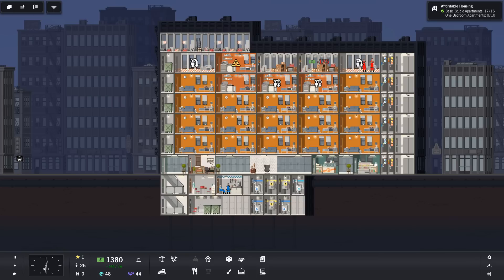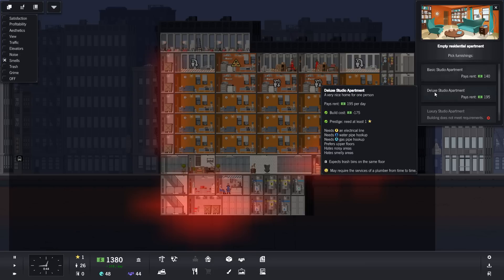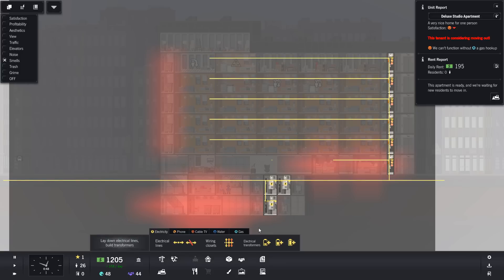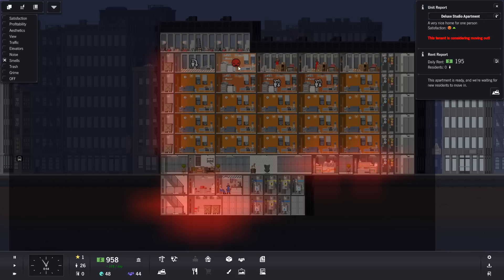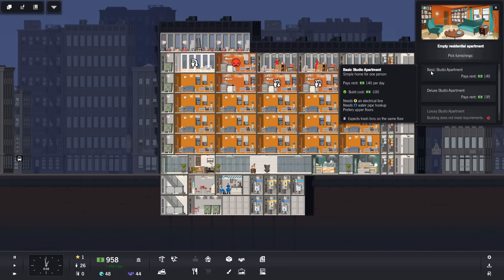Deluxe. I don't know how noisy this is down the side here - let's have a look. See, there's no noise coming from over here, there's smells from over here. So maybe we could go for deluxe for this one as well. Why are you still complaining? Oh, gas! I thought it was water you needed - it's gas. You're a bit unhappy now, aren't you? We're definitely going to go for a basic there. Basic, 17 out of 15.